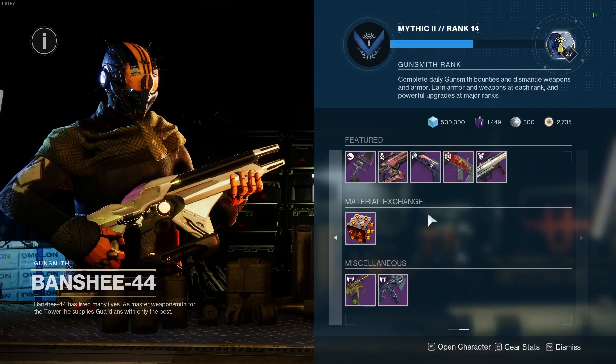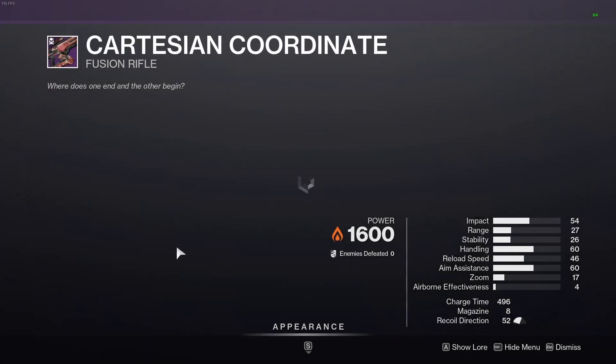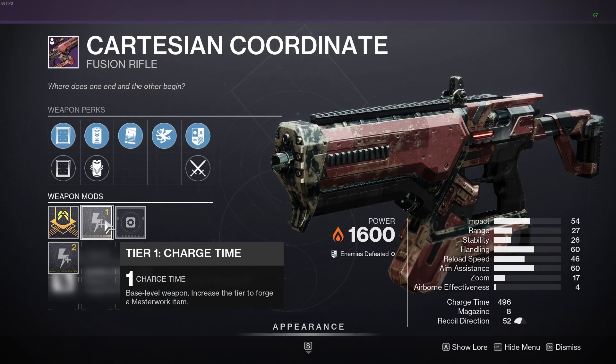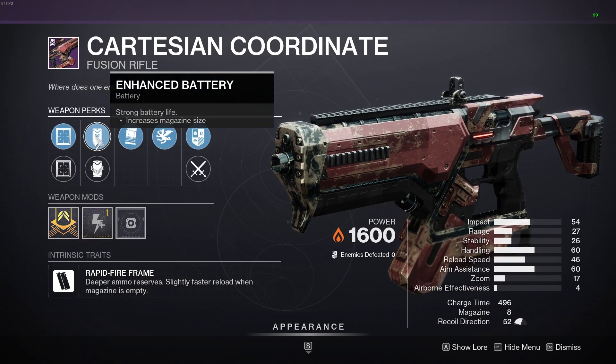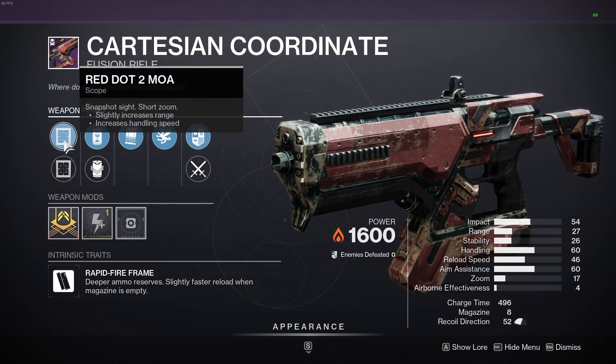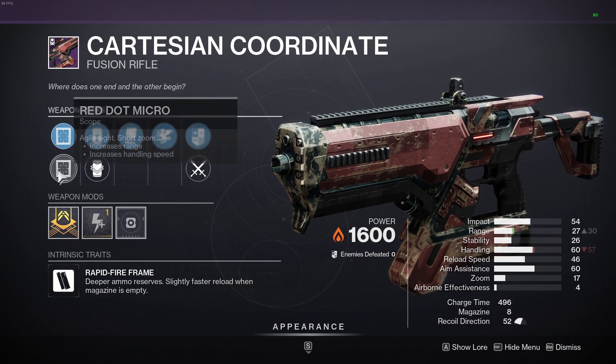Cartesian being a rapid fire frame, it's got Under Pressure this time, which gives you more stability as your mag gets lower. It's got a Charge Time Masterwork, Enhanced Battery for the extra mag size, and it's got Red Dot 2 MOA and Red Dot 2 Micro.